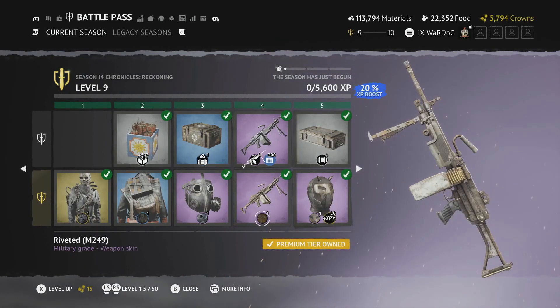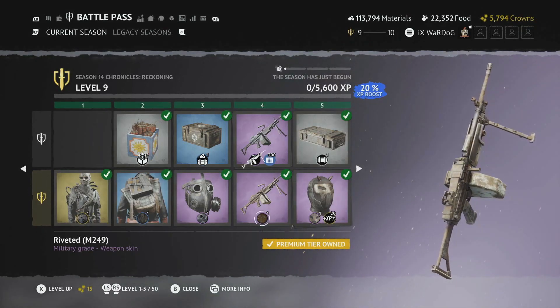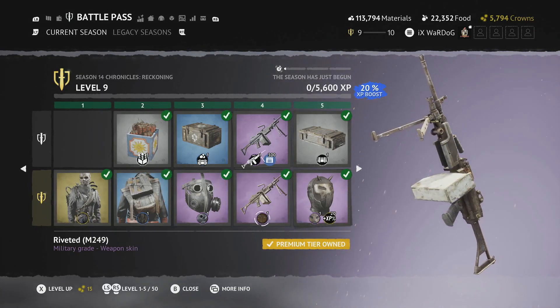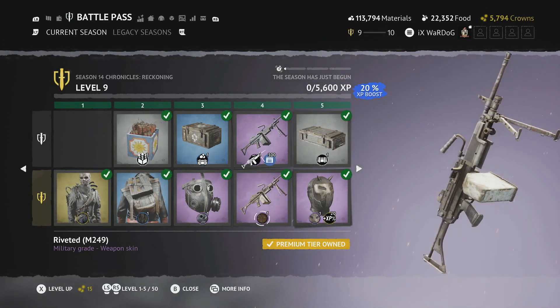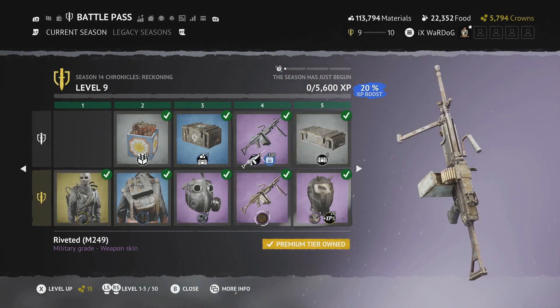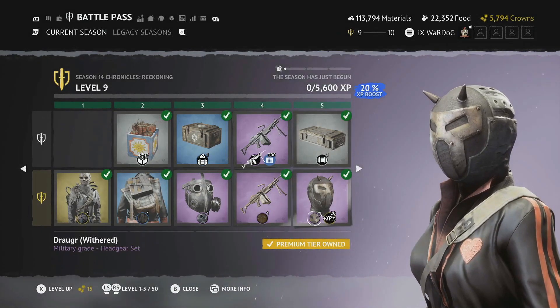Next we have the Riveted M249 skin — a rustic M249 design. We've seen this sort of skin in previous battle passes, but this is a different design which is really nice as an addition to the M249.